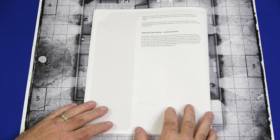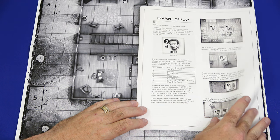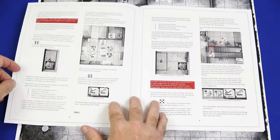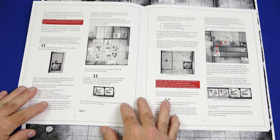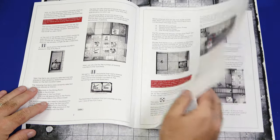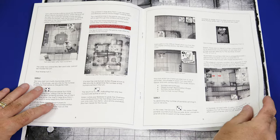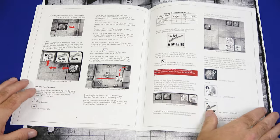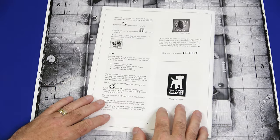Then we have two-player rules — one player as a zombie player, two players with a hidden hero, and an anything goes variant. Design notes are on page 15 and carry over to the back on page 16. Lastly, we'll take a look at the illustrated example of play — eight pages long. It's really cool that they included this. It gives you a breakdown of all the steps, and following along you'll be able to much better understand the game. It has all the illustrated examples, the steps, what happens, the die rolls — everything is done for you.